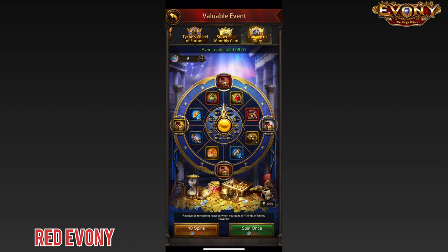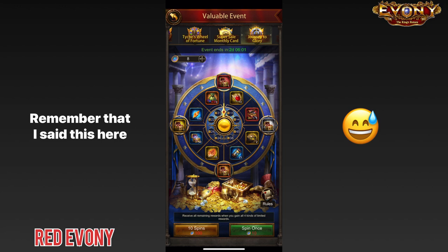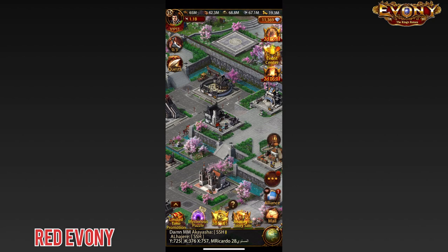I finally have enough Blood of Aries to ascend my General to 6 stars. So that's what I'm going to do now. First things first, we need to make sure that we have enough General Fragments.